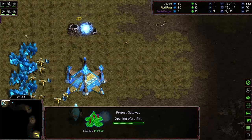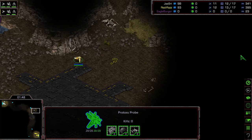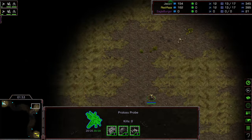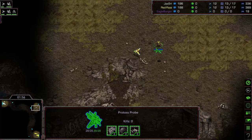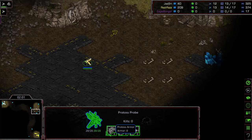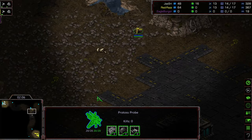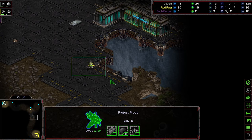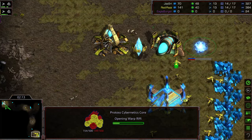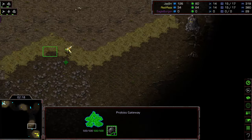Assimilator up, gateway warping in — same thing on opposite corners. Looks like it is basically a mirror match as things stand, and I'm wondering how familiar these guys are with this map. Jeyun scouting the upper left-hand corner. Cybernetics core — no zealot being produced from either player, which is, I think, kind of the standard thing on four-player maps.